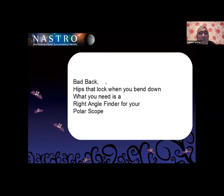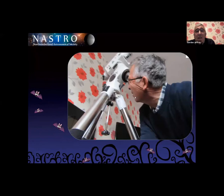Next — have you got a bad back? Hips that lock when you bend down? You know what you need: a right-angle finder for your polar scope. You always end up like a contortionist trying to look through your polar scope. I thought, oh, this is no good — my knees were killing me, my hip locked, I've got a bad back obviously. So I thought I've got to do something about this.